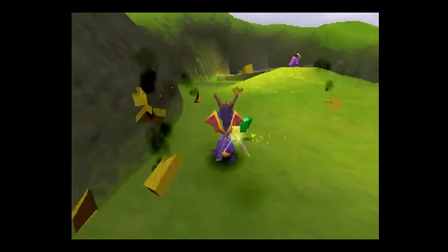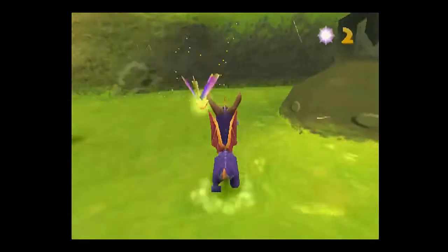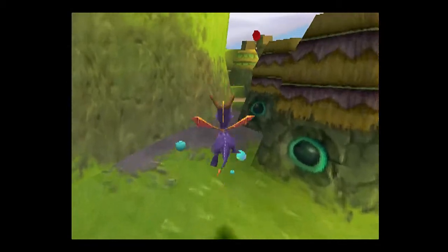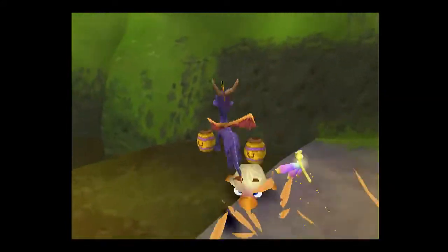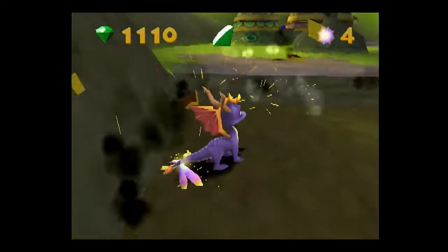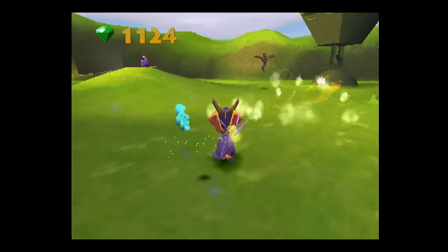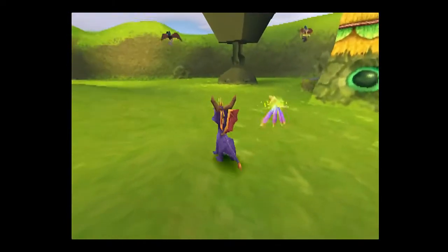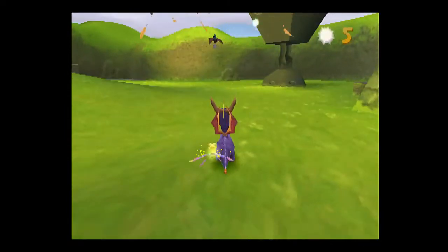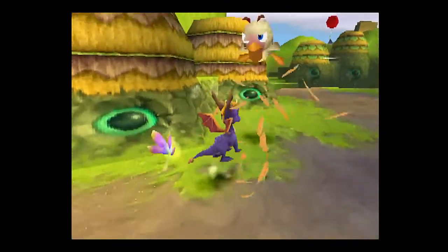We also have these little worms that act as the fodder for this level. Now, if we were to kill off all the tiny birds, these big birds that are carrying the bombs will try to dive bomb us with the bombs, which is not the most fun thing to deal with. Thankfully, the bombs can be very easily avoided. If you can get them to somehow come to you, you can just jump up and flame them. It's awesome.